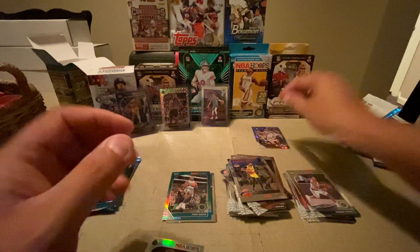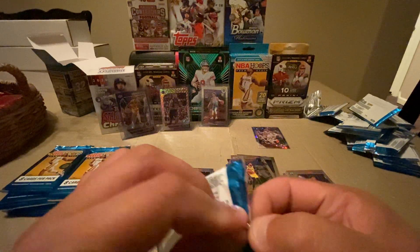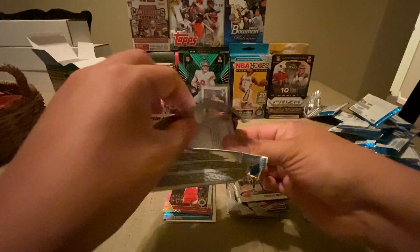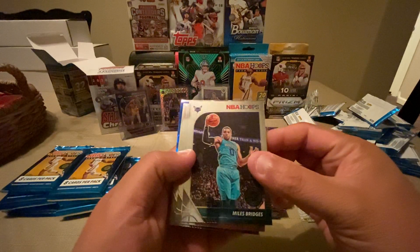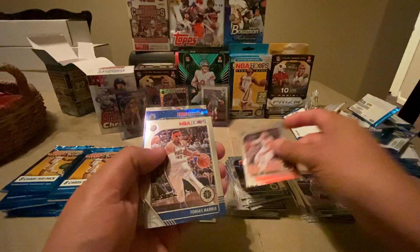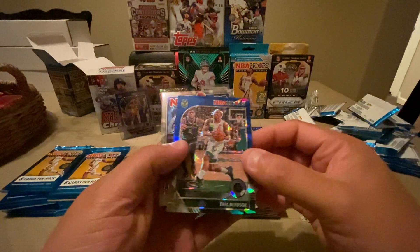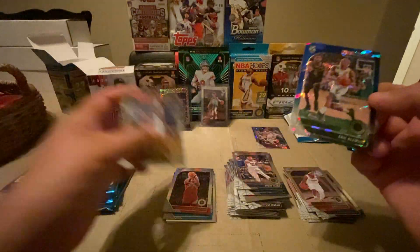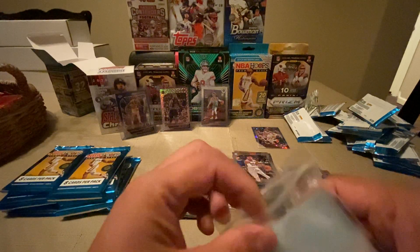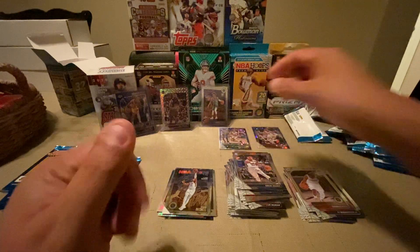Let me know in the comments if I missed anything — a player I should be keeping my eye on. Pack two: Draymond Green, Miles Bridges, Ricky Rubio, Tobias Harris, PJ Washington Jr. rookie, Terence Mann rookie, Eric Bledsoe, blue cracked ice, and Donovan Mitchell. Nice — set that there. I'm going to go ahead and sleeve up all the blue cracked ice just because they're really nice cards.